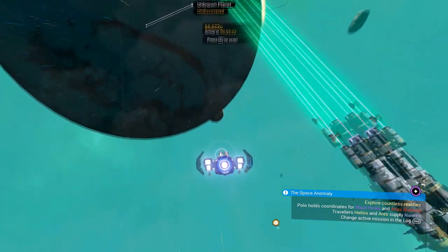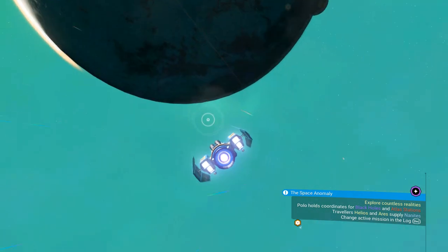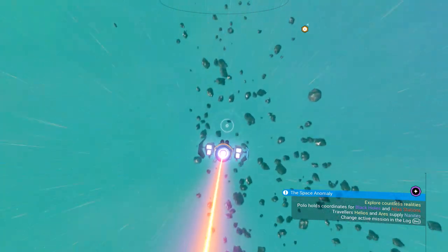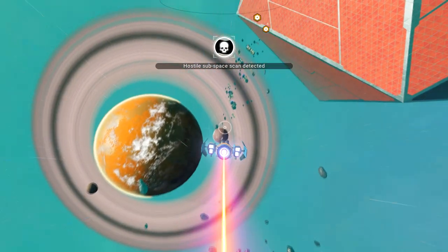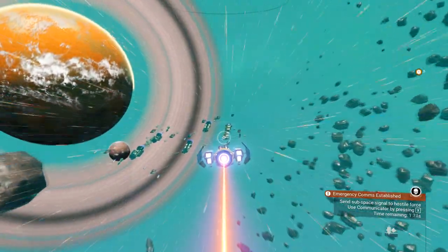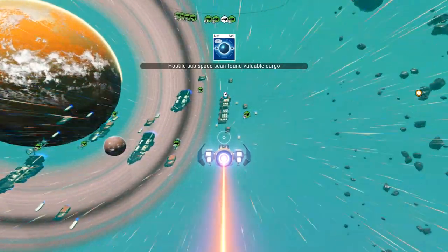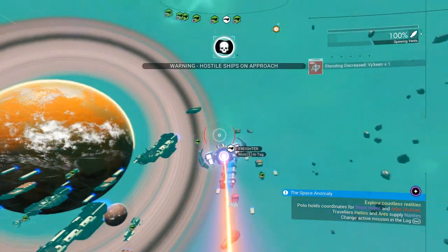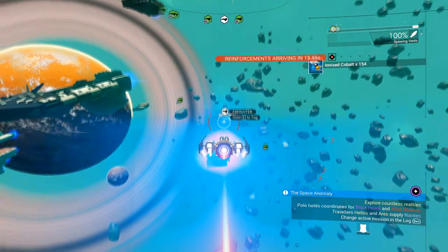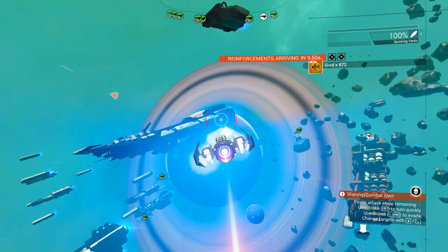I've just emptied my starship to show you how much you can feasibly make from this method. Once you start flying out of the space station it can take a second to find them — it's almost like you get disorientated coming out. There we go, I see them. We're going to go ahead and attack each and every one of them. I'm using a god-tier ship for today's demonstration — it's almost like having a gatling gun. However, you can do this with any ship you want.